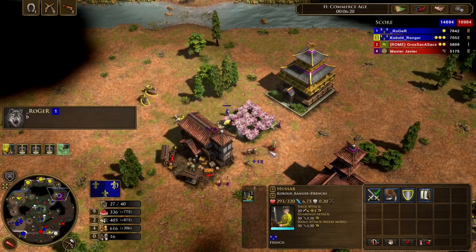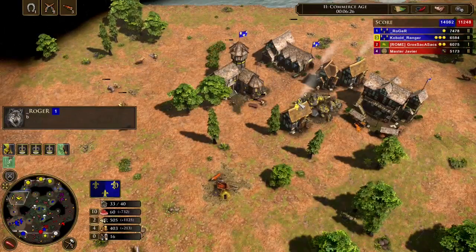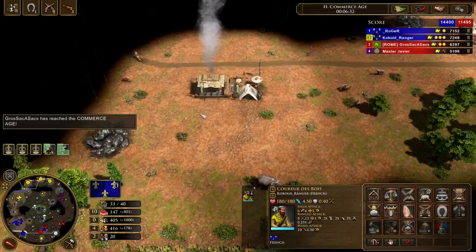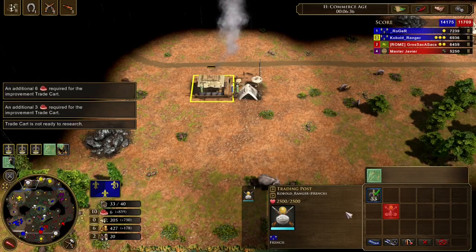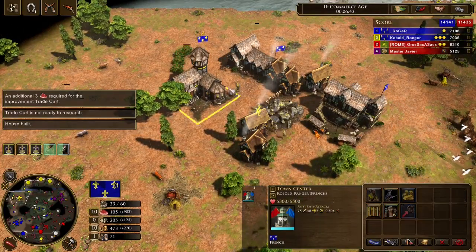That generates wood from those TPs to keep making houses, maybe get agglomeration from the market, and also have town centers when you age up. That's really what's good about this strategy — you make a lot of Hussars, put early pressure, it's sort of a rush strategy but you still get TPs. It's kind of dumb when you think about it — it's just too good.